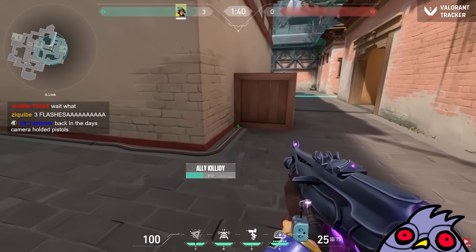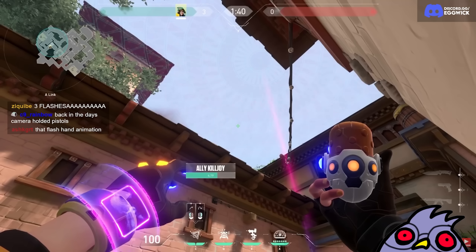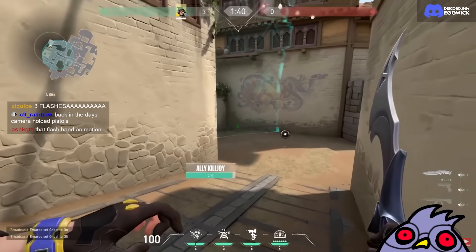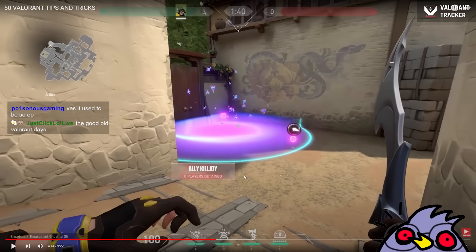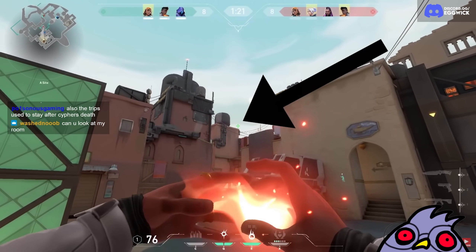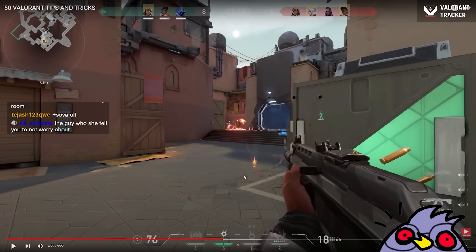If you look on the minimap, you see only one place enemy players can hide. Then stand over here, match the top left corner of your ability with the top left corner of the window and throw your molotov — this Nanoswarm will nicely land in the corner. People usually have lineups for that ult. This is like when people used to complain that Killjoy was overpowered with her ult. Here's an essential lineup for A short with Phoenix — aim at the top of the building and do a small running throw.